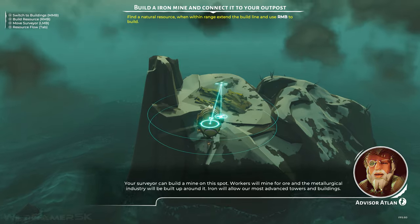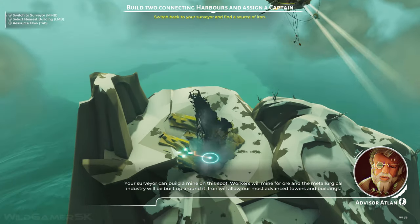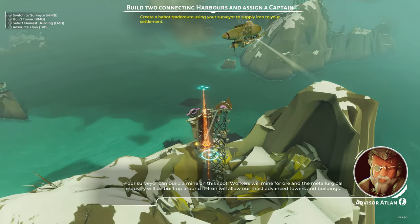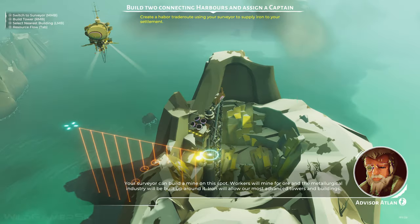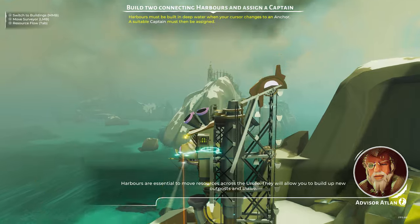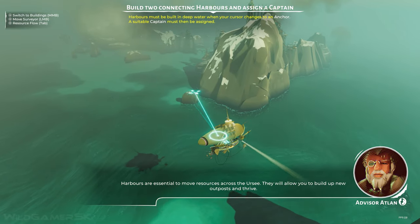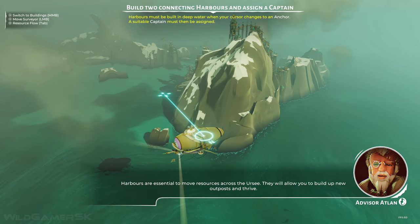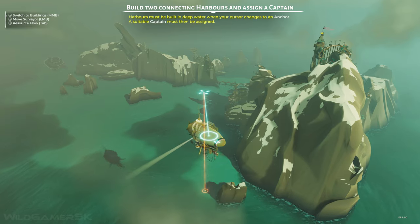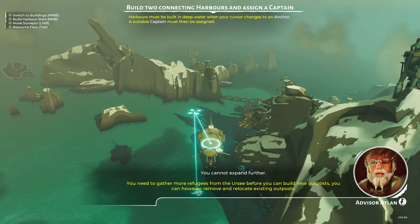Your surveyor can build a mine on this spot. Workers will mine for ore and the metallurgical industry will be built up around it. Iron will allow our most advanced towers and buildings. Harbours are essential to move resources across the Earthsea — they will allow you to build up new outposts and thrive.